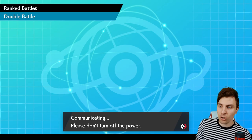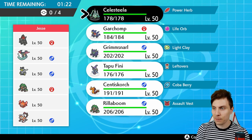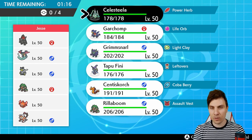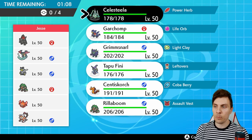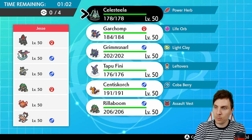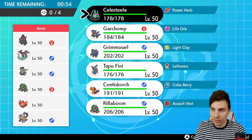With that, friends, we'll jump into our second match of the episode. Next we've got Jesse, and they are playing the infamous team — Coalossal, Dragapult, Urshifu, Rillaboom, Rotom-Heat, and Landorus-Therian. Rotom-Heat in here over what would normally be something like Galarian Moltres — interesting option. It's all going to be about the Coalossal though, isn't it? You've got Dragapult and Urshifu, and then all the support cast behind that making things very difficult.